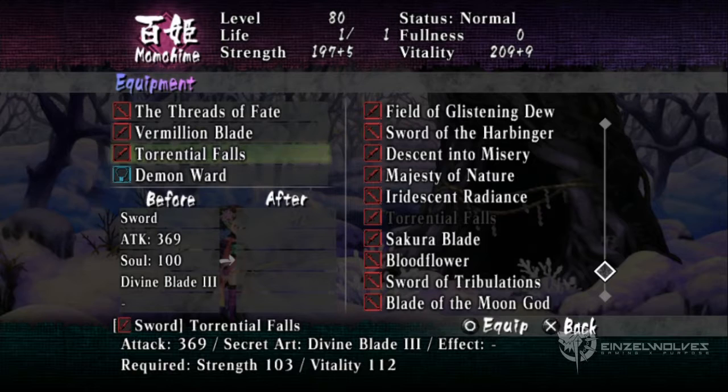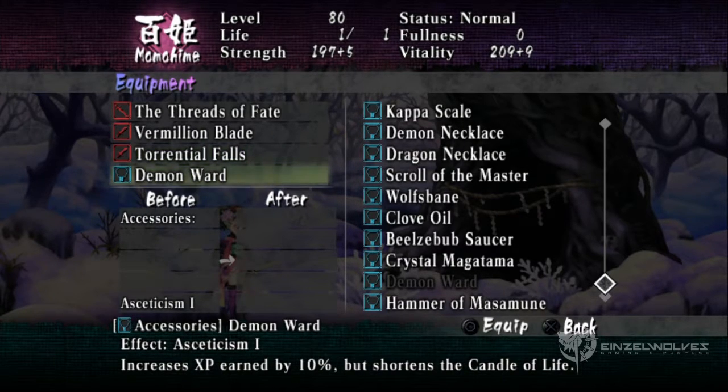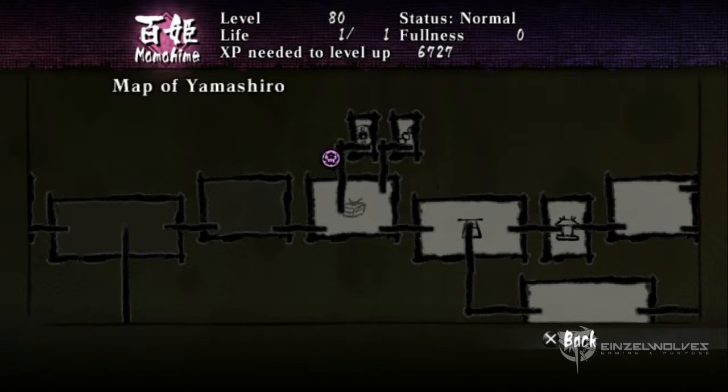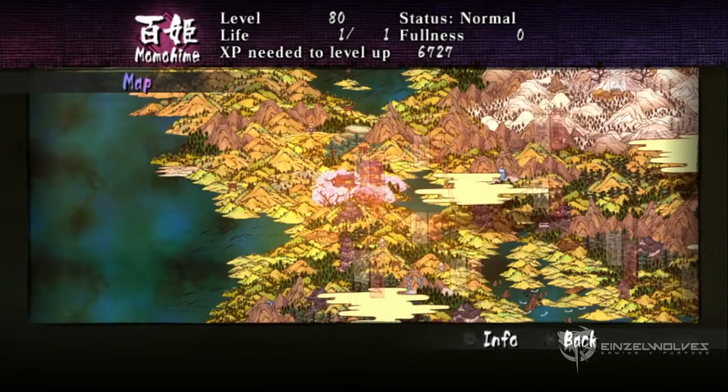Bring any sword that you desire. What is important is the accessory — the Demon Ward basically increases your XP gain by a total of 10%, and you can get this by visiting Yamashiro and buying one from the vendor. However, there's a much better XP-boosting accessory you can get, and I've put instructions on how to obtain it in the description box below.